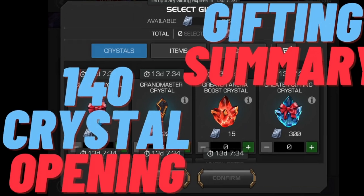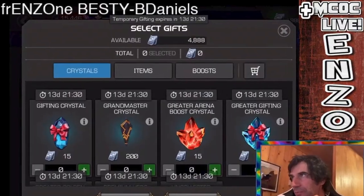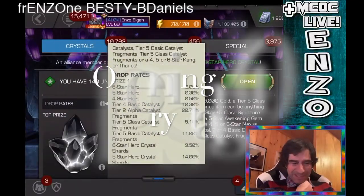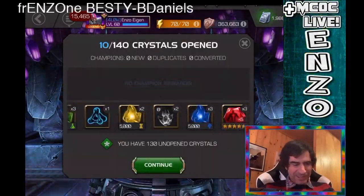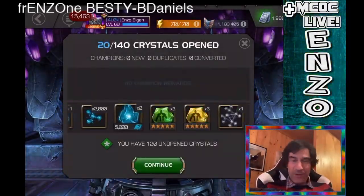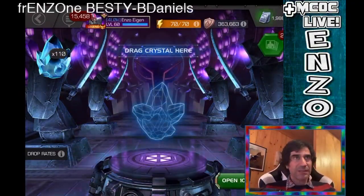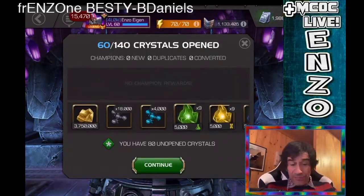Hello everyone, this is Enzo Aigen of the Alliance for Loki, and this is a video summarizing my gifting crystal event that started yesterday. It's a really fun event where you're giving and receiving crystals, very much in the spirit of Christmas. It involves gifts, is very interactive — you're talking with your alliance and other people, making deals and arrangements.